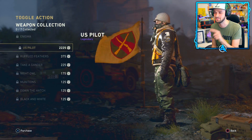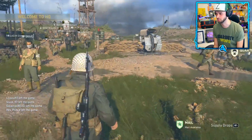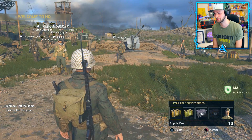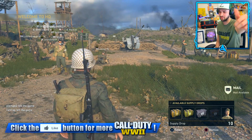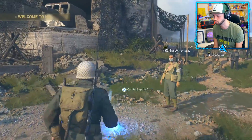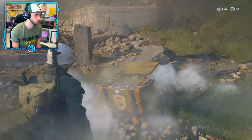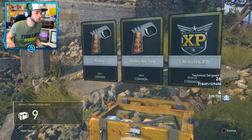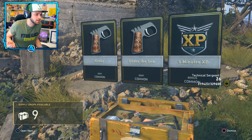Now that we know what we're aiming for, it is time to do our opening. I've never done this on this account - we now have about 17 supply drops in total. Let's go with our first basic supply drop. You can choose where you call it in, so I'll place my supply drop right here. It's only a common, but we've got ourselves five minutes of Double XP - that's pretty cool.